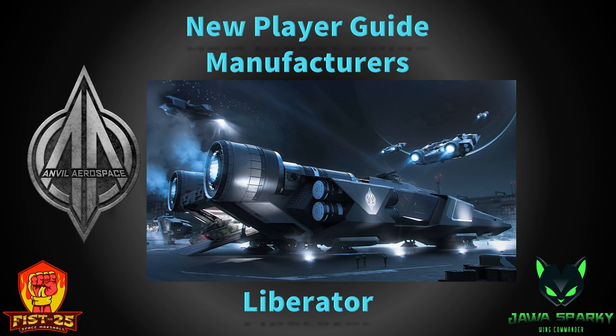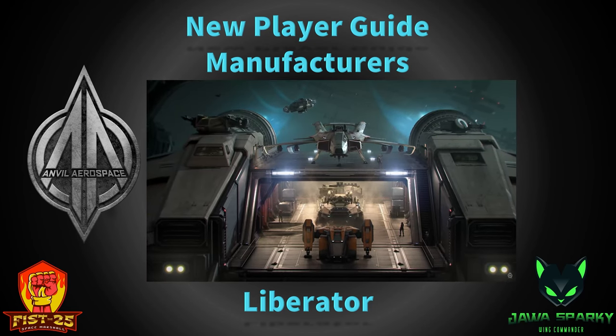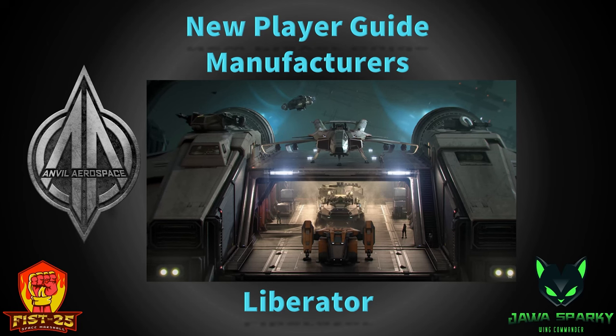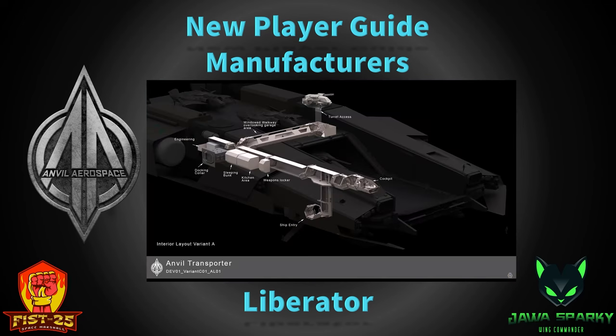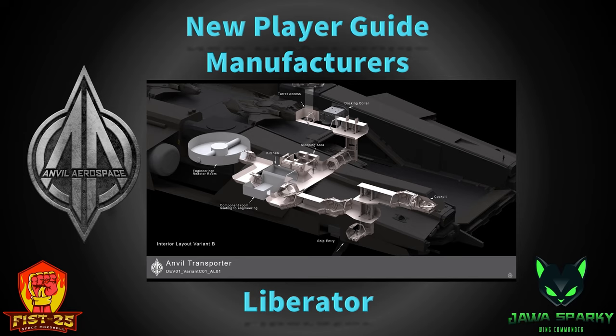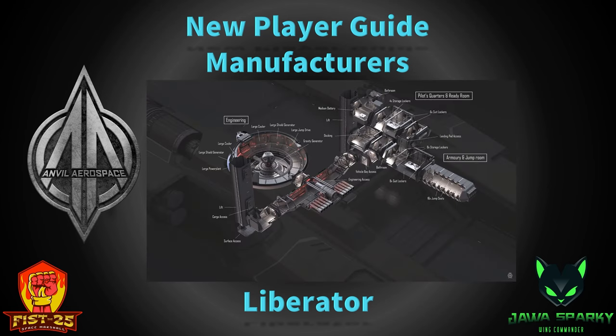The Liberator is going to have about 400 SCU of cargo, but really its main purpose is to save on fuel. You'll park other ships on its hangar platforms, and it will carry those smaller ships further out into space. That becomes important in the Pyro system because you're not going to be able to fly a ship of its size all over there without stopping for fuel. The Liberator is going to have a lot of fuel and will be able to take ships to other places — truly a pocket carrier.